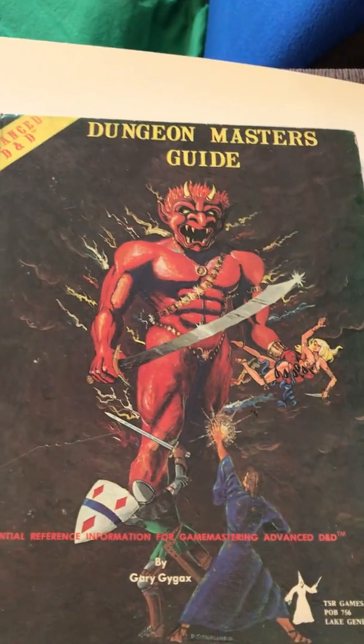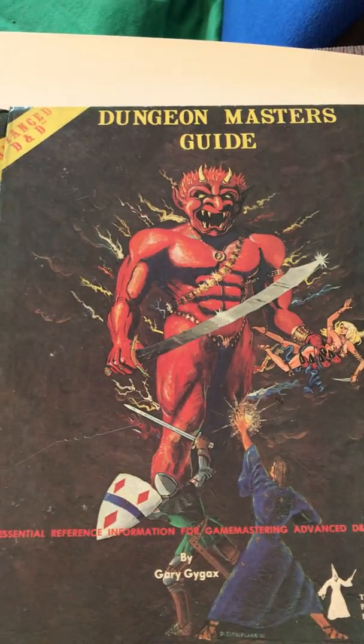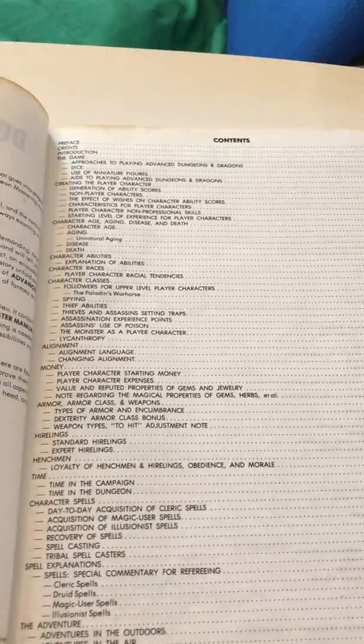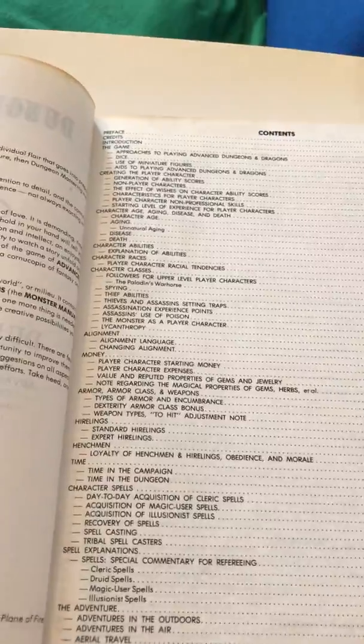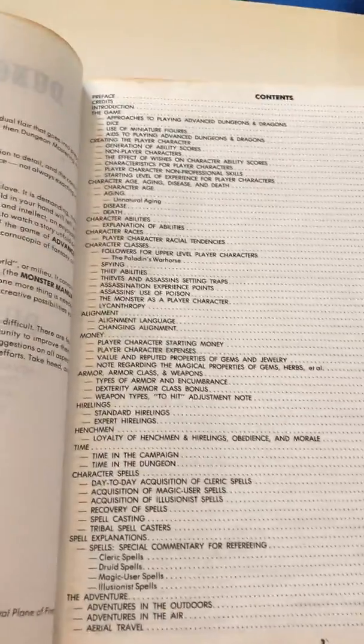Today I'm going to talk about the Advanced Dungeons & Dragons Dungeon Master's Guide. This is a long book; I may have to break this up into more than one video. A lot of people who are used to newer forms of the game say that this is not well organized — I call it stream of consciousness — but if this is the only Dungeon Master's Guide you ever know, it seems perfectly ordinary. It begins with a table of contents so you can find stuff, and in the back there's a glossary of terms and an index.